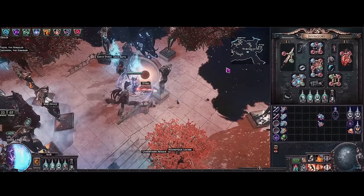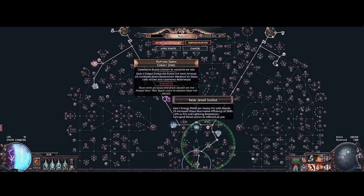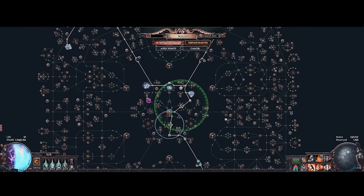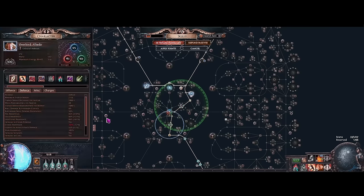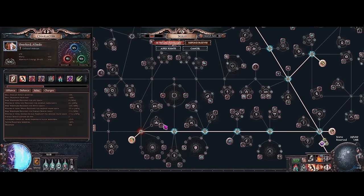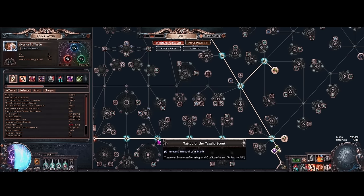Mine also gives plus one to all max res, which is great. For the Timeless Jewel setup, you also need one Cobalt Jewel — unless you have it on Unnatural Instinct. With the Militant Faith you need enough Devotion for the reduced mana cost — you need at least about 160, I'm at 165. For tattoos on Strength nodes, go for Fire Resistance or Armor — I think Fire Res is probably better. And pretty much all remaining Dex tattoos are going to be for Increased Mark Effect.